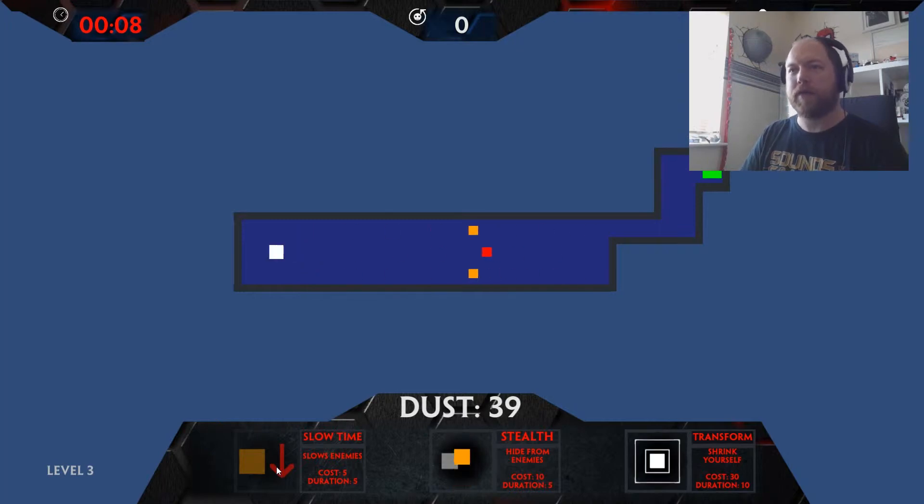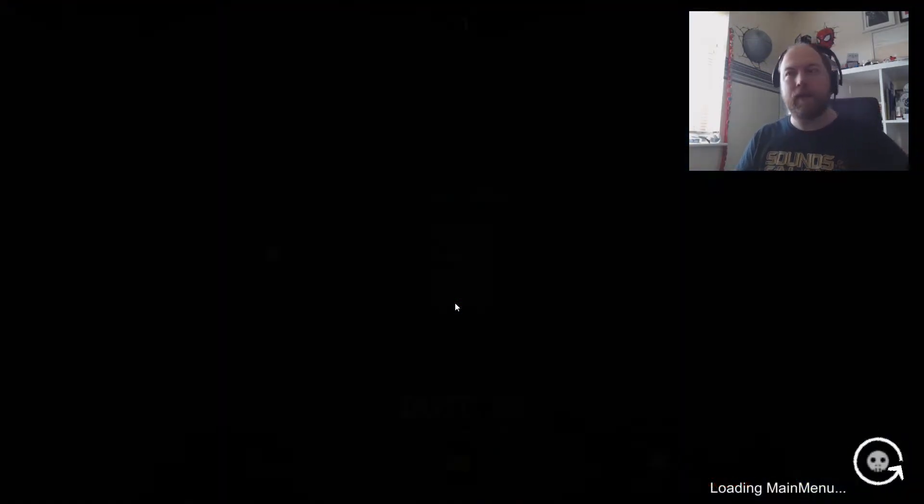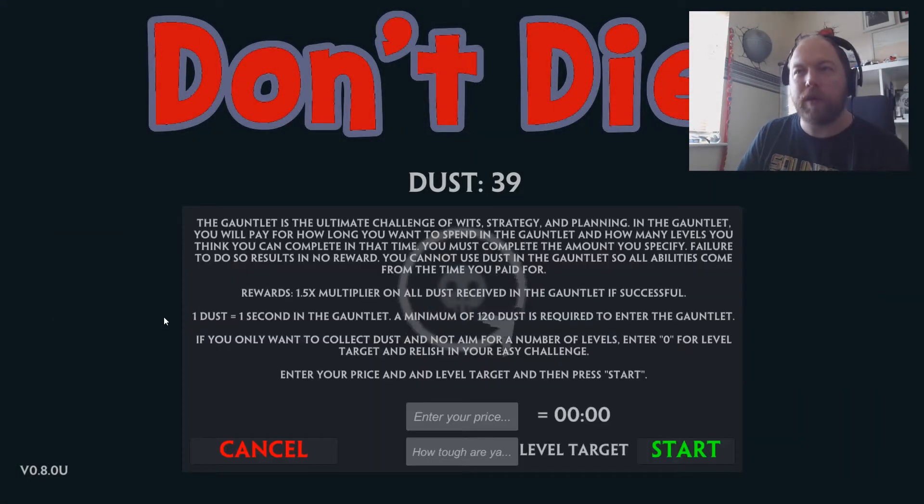I literally can't get past — they've gone in sync. Let's escape out and go back to the main menu. What you can do is play a load of random levels, or you can run the gauntlet. The gauntlet is the ultimate challenge of wits, strategy and planning — you pay for how long you want to spend and how many levels you think you can complete. You must complete the amount you specify; failure results in no reward. You cannot use dust in the gauntlet, so all abilities come from the time you paid for. Wow, that sounds interesting.